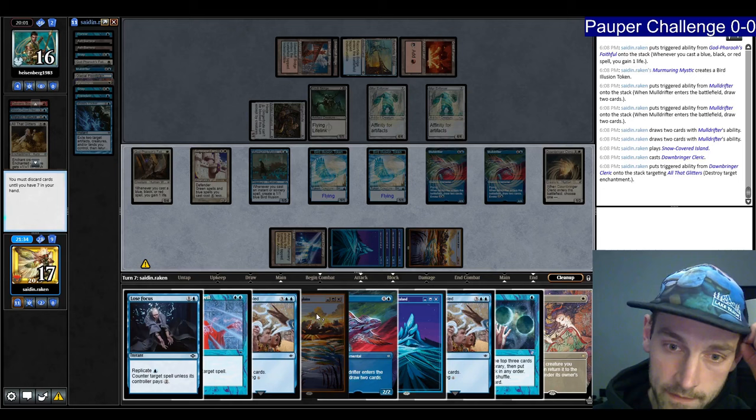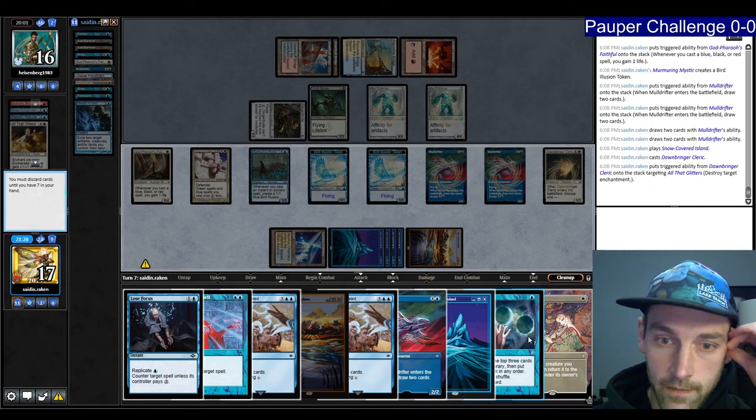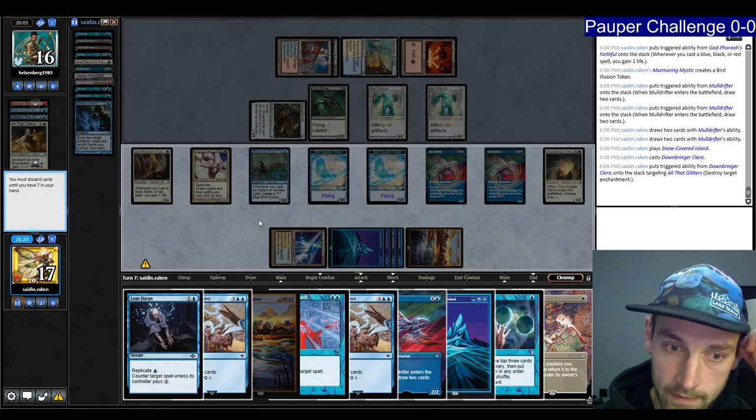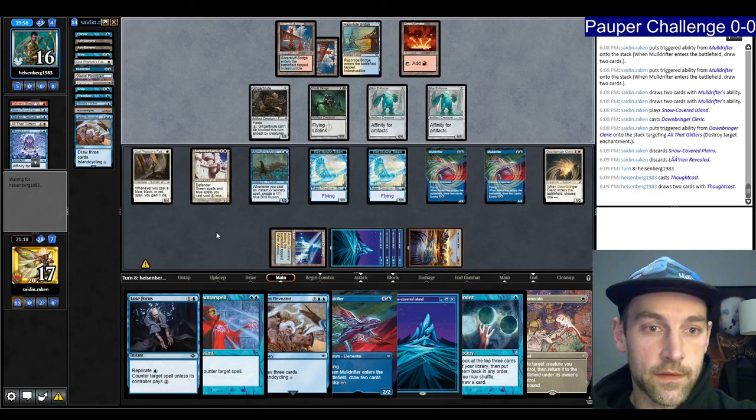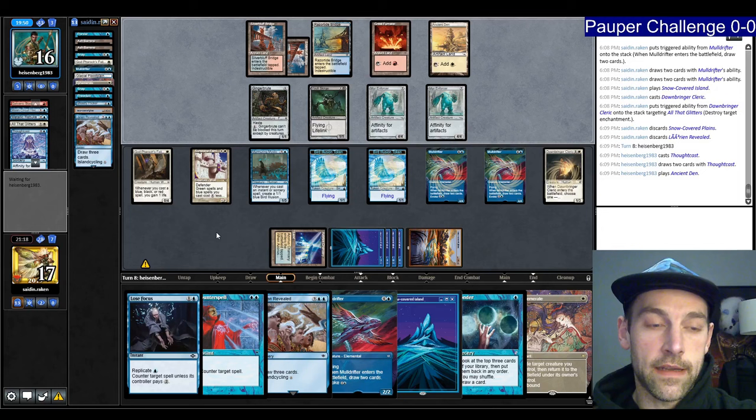These are both kind of expensive and I'm already pretty ahead on card draw. I just want to use the Ponder. I'll get rid of Plains and Lorien Revealed. I'll hold on to this Lose Focus for a little while — I've got a lot of card draw in hand so it's not worrisome. A draw two with the Thoughtcast. Can't deal 17 to me right now. Next turn I can hold Ephemerate on the Cleric so they can't Glitter.